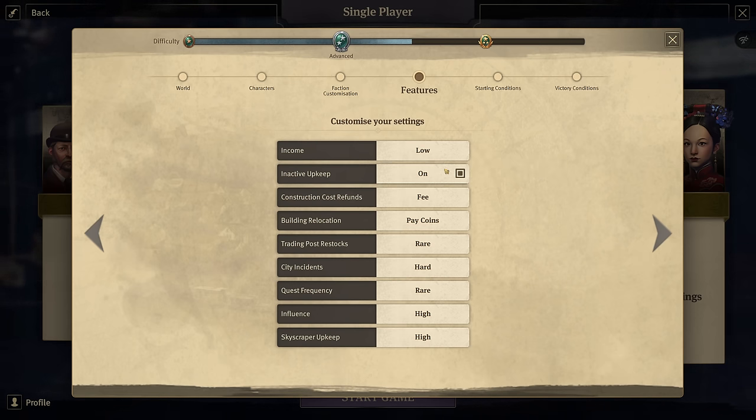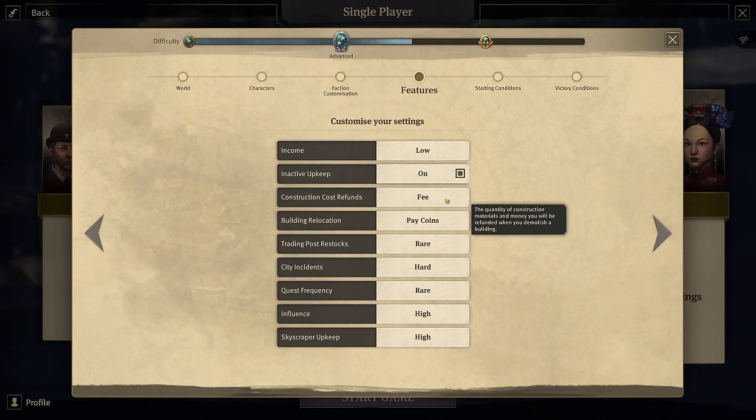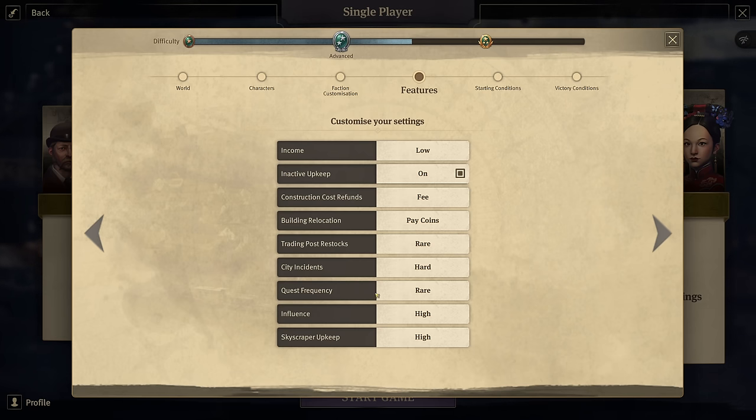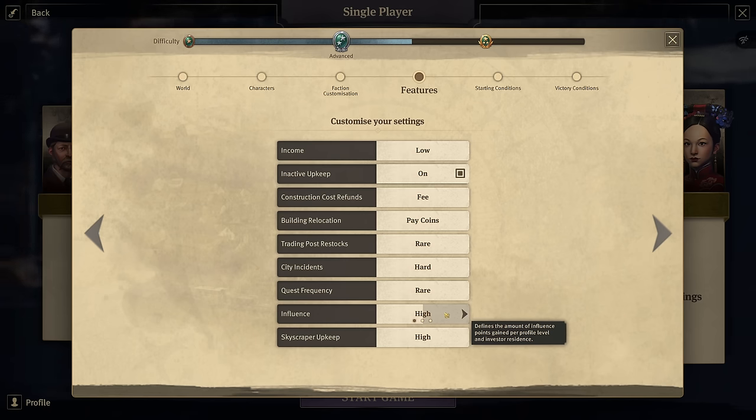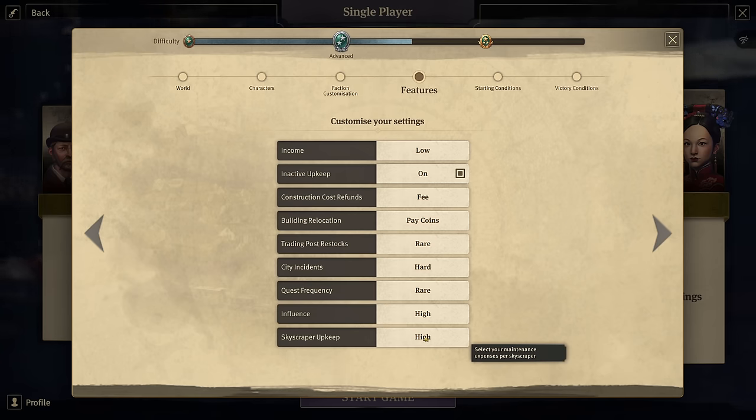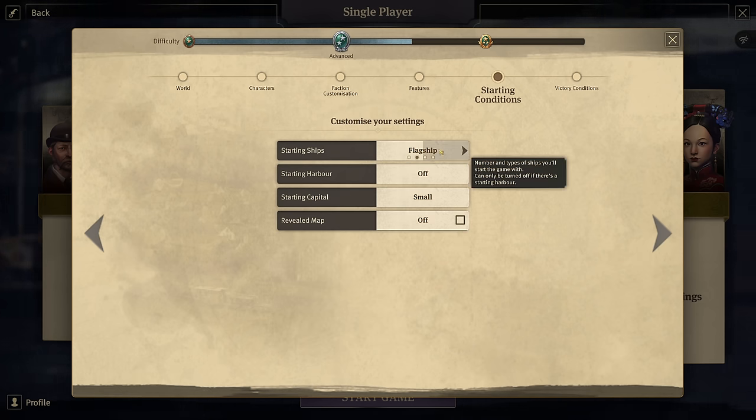For income, I'm going with low settings. Inactive upkeep is on. Construction fee we have to pay. Building relocation is allowed but we have to pay. Trading restock is rare. City incidents is hard. Quest frequency is rare. Influence this time I'm going with high settings - this enables the AI opponents to build huge fleets, but also enables us to build massive harbor defenses, which is my goal. Skyscraper upkeep is high, adding extra challenge in the endgame. Starting ships is flagship only.